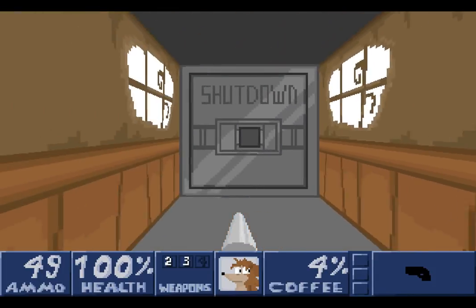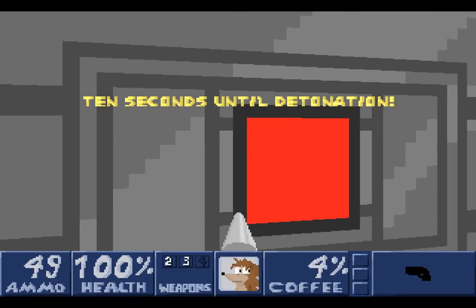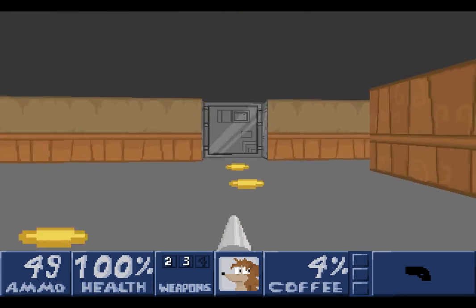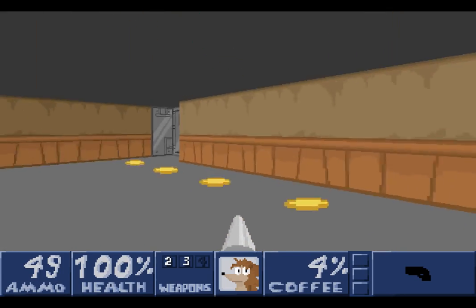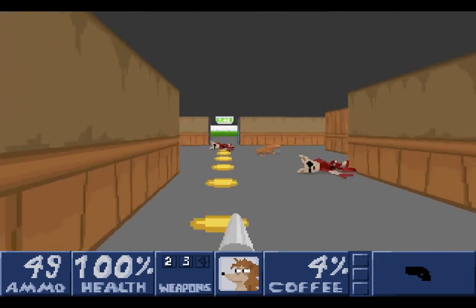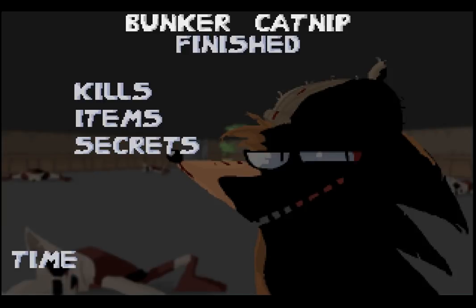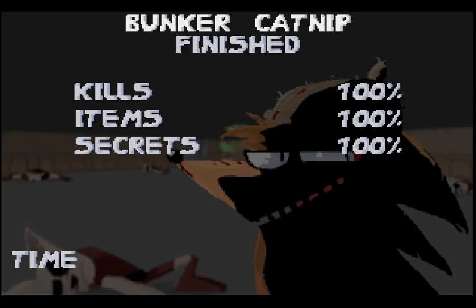We're going to wait for that door to be shut, and then we'll initiate the shutdown. Ten seconds until detonation. Let's go! Everything's shaking, there's lots of rumbling — we're in trouble. If we don't get out in time, we'll die. But fortunately, the first level's quite easy. We can't look at the explosion — we're too busy running away. Bunker Catnip finished! Kills, items, and secrets 100%. This game has no power times, and I am happy about that.